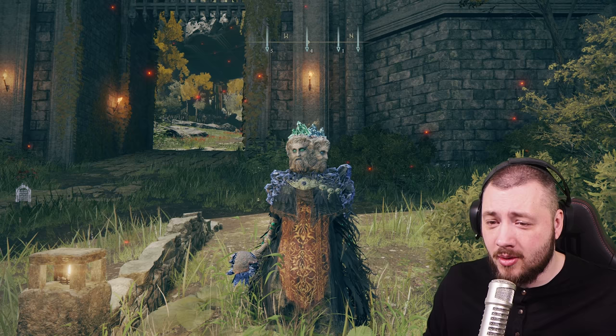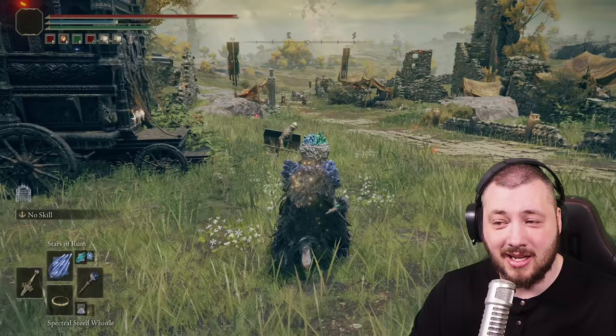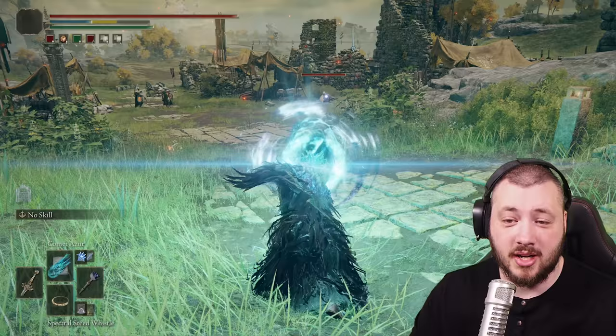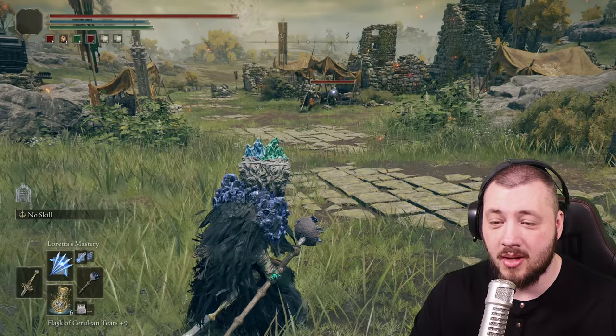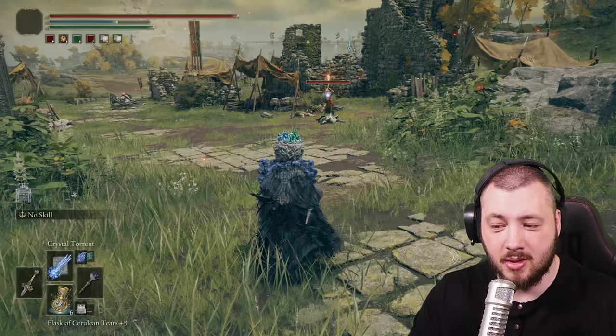So what we've got for you — and I didn't do this questline on my main character — is the Stars of Ruin. Very high cost spell, very high damage as well. Then obviously we have the Comet Azur, which is considered one of the best spells in the whole game, where you can summon this absolute maniac laser beam and get people annihilated. Especially if you go for the Unlimited Wondrous Physick's FP Flask — that's getting its own video — you're good to go. Then there's Loretta's Mastery, which is like Loretta's Great Bow but with three arrows instead of one. Last but not least, Crystal Torrent, which is the smaller brother of the Comet Azur and less OP in my eyes.